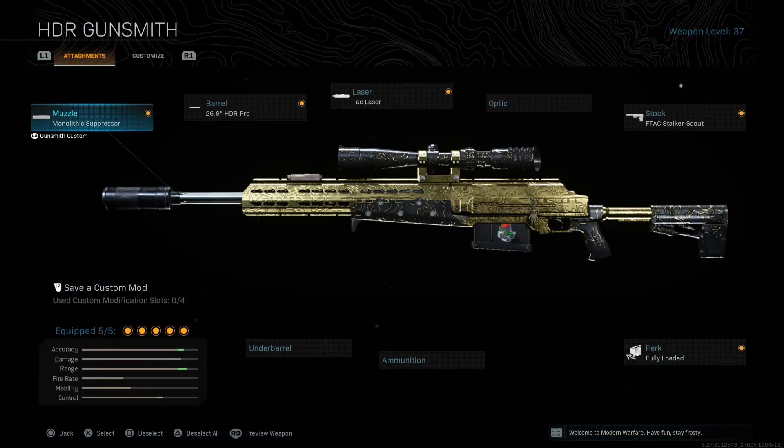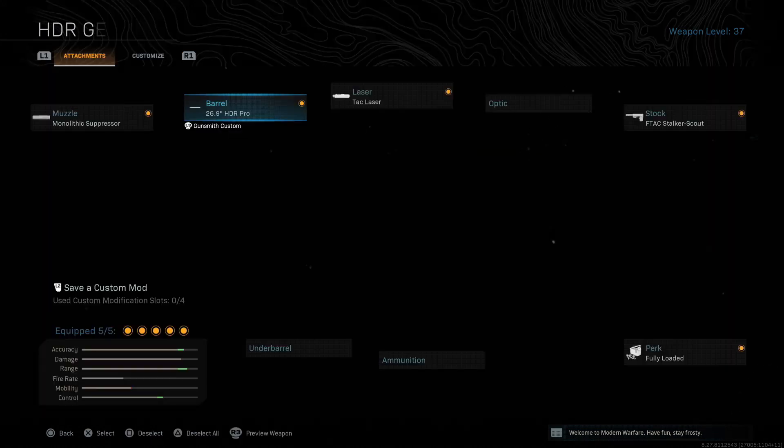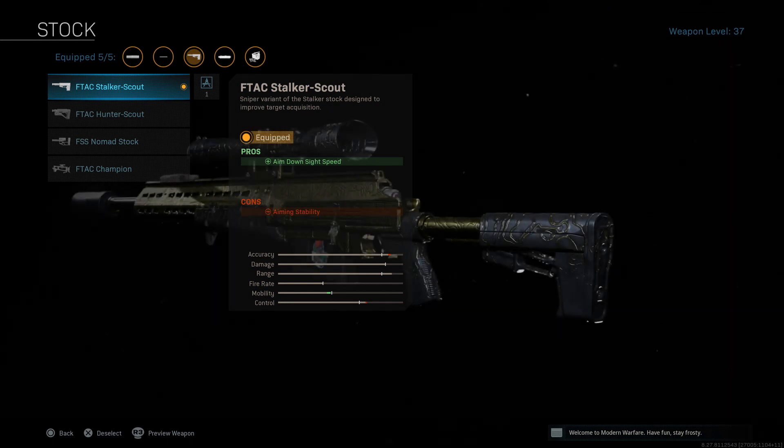For the HDR, I've got the Monolith Expressor for increasing range. For the barrel, I've got the 26.9. I've got the TAC laser, and the F-TAC Stalker scope.